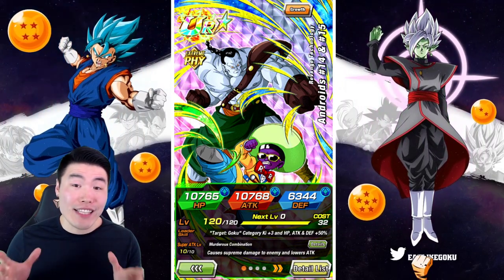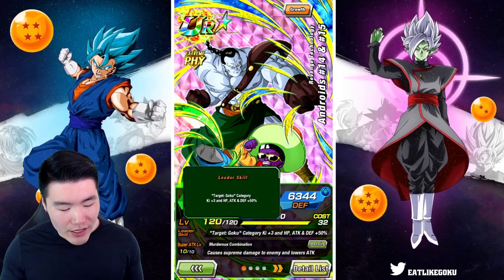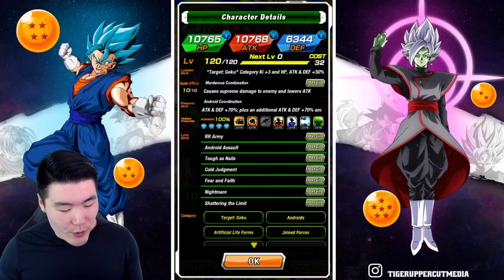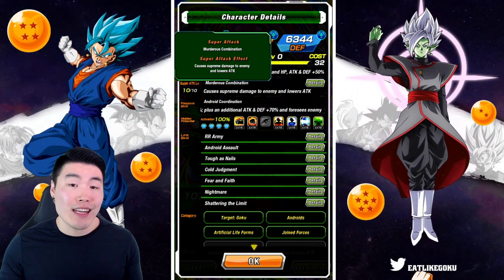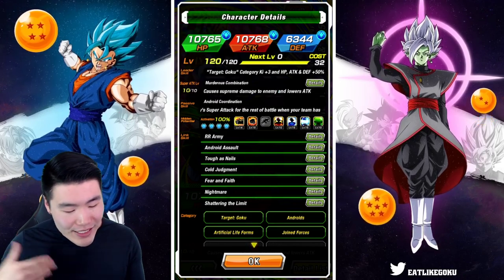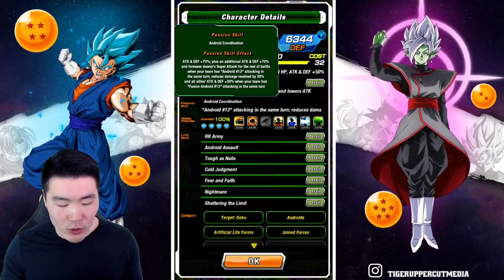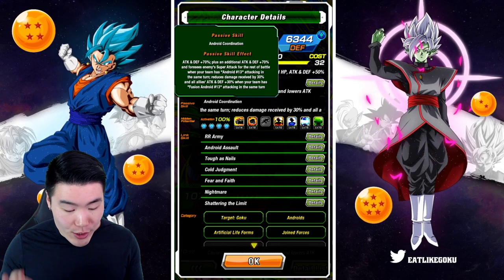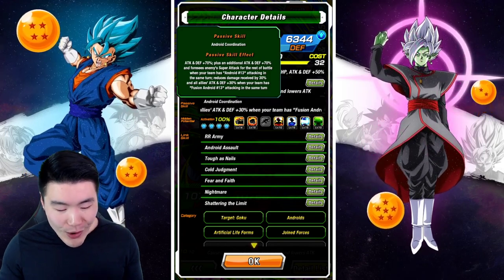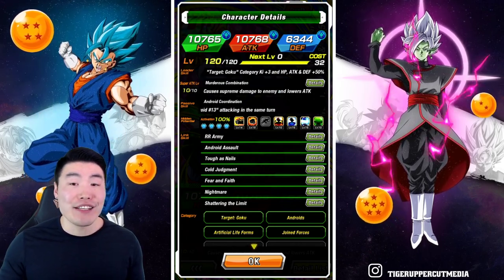Before we jump into the gameplay, let's take a quick look at the details for this unit. Starting with their leader skill: they give Goku category units HP, Attack, and Defense plus 50%. Their super attack causes supreme damage and lowers the enemy's defense. Their passive is Attack and Defense plus 70%, plus an additional Attack and Defense plus 70%, and foresees enemy super attacks for the rest of the battle when your team has Android 13 attacking in the same turn.